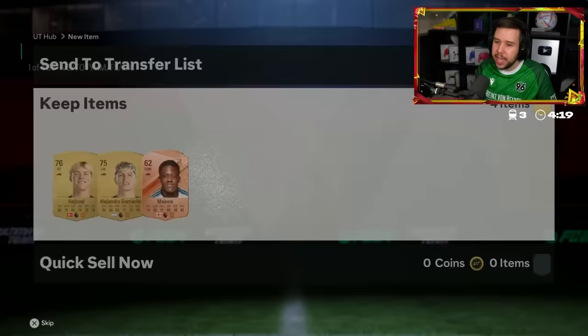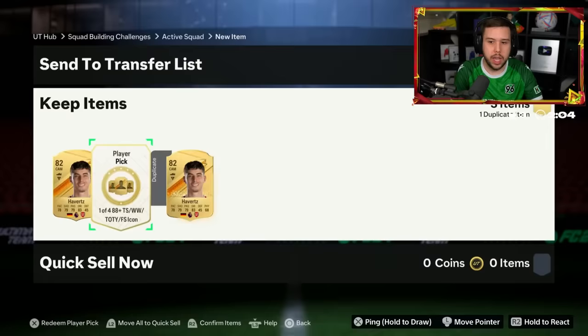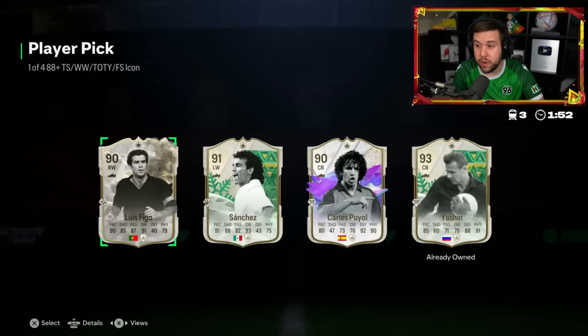Little bit of a break. There you go — he's gone for it. It's not even an icon player pick. I just assume as soon as I see one of four, it's an icon player pick. Lauren James, Firmino, Havertz either side. Second time we've seen Havertz either side. What's happening today? Figo, Puyol, Yashin. Yashin is still a very nice card — still a very solid centre-back. It would have been a W if he didn't have him already.